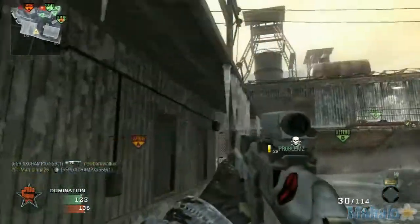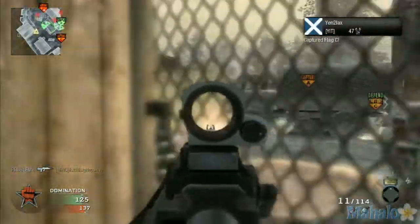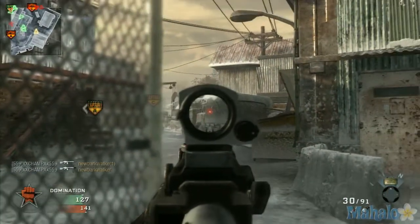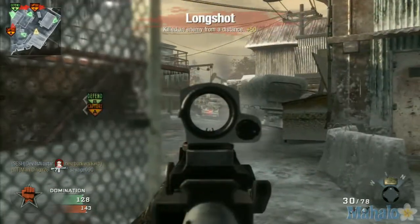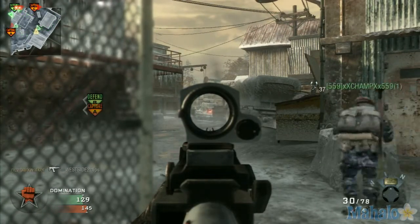Those actual trucks can't be shot from underneath because they have boxes and stuff blocking the angle. Right now they just took C, so I'll explain how to go back to that point and take this area.